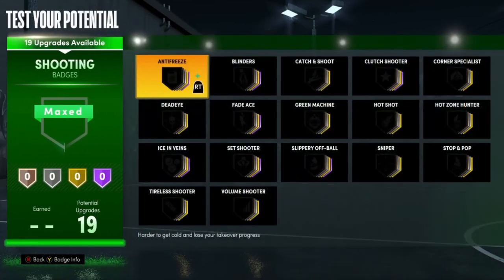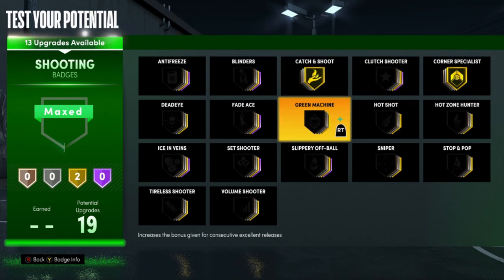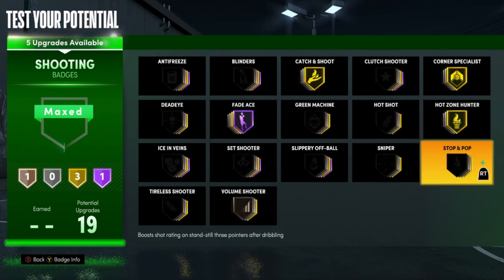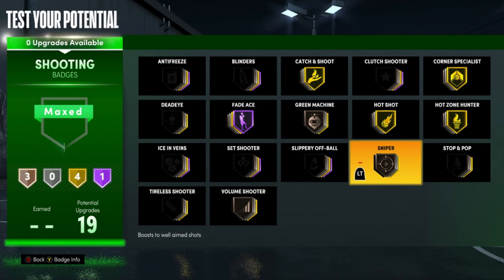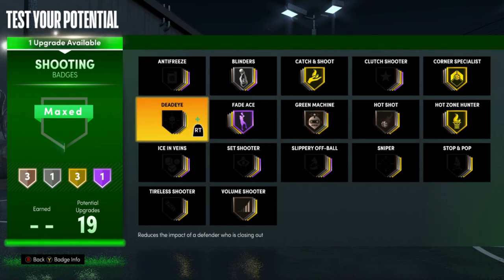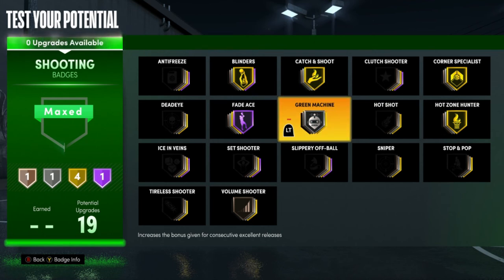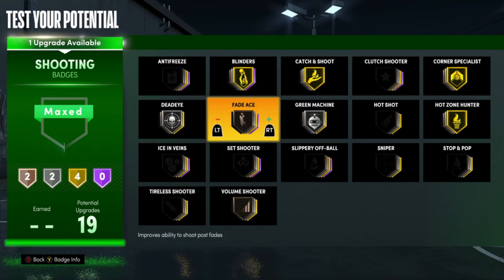For shooting badges, definitely go Catch and Shoot and Corner Specialist. I'd have Fade Ace Hall of Fame since you've got a decent post fade. Hot Zone Hunter Gold, Hot Shot, and Sniper Bronze if you use shot aiming — I use that now. You could put Blinders Gold and Green Machine, or you can take Fade Ace off and put Blinders on Hall of Fame. Do whatever you prefer there.